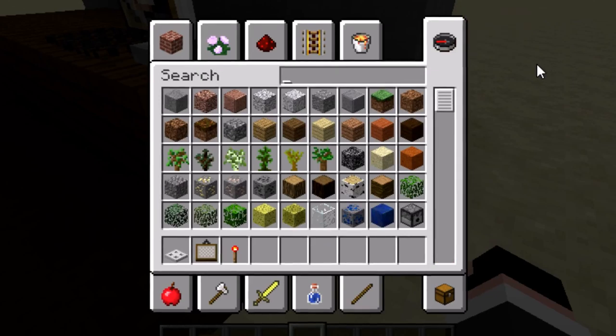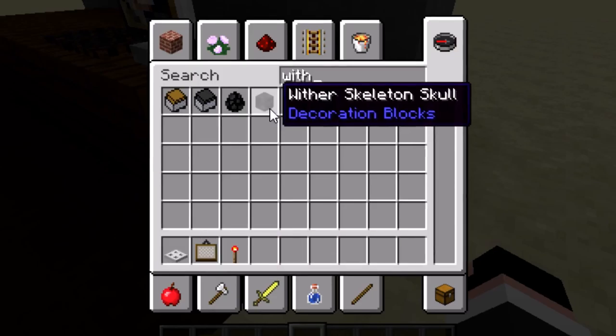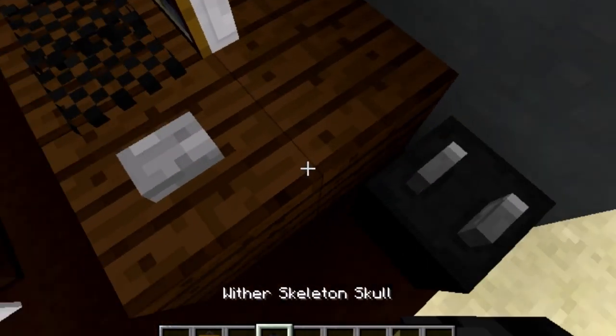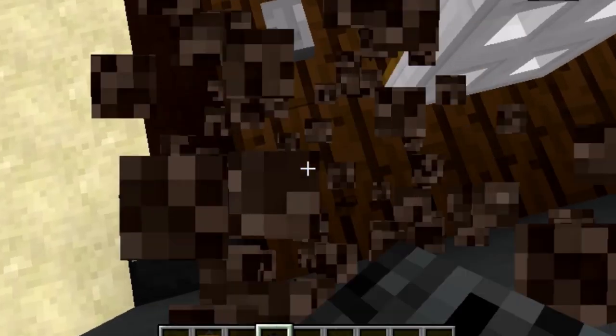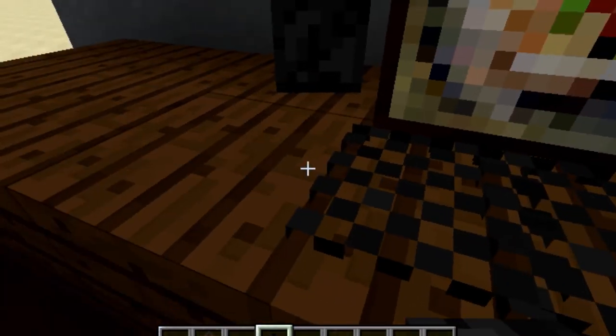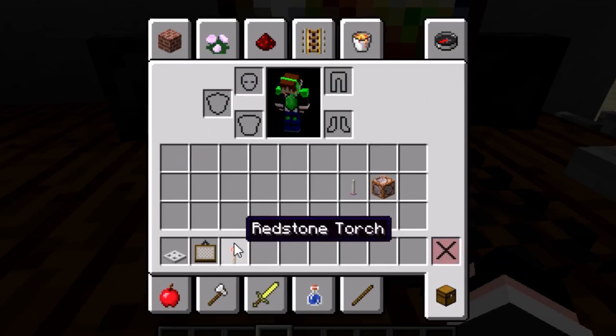We also need to do the speakers. Grab those two wither skeleton skulls and place them backwards — you don't have to place them backwards but I think it looks the best. Place them diagonally as well — again you don't have to, I just think it looks the best. And there you have your speakers.